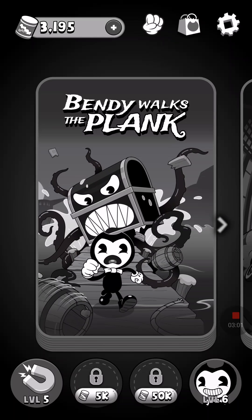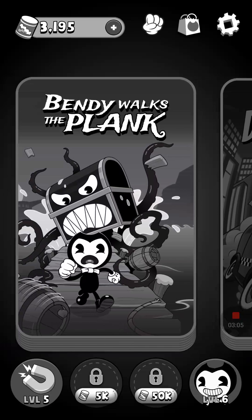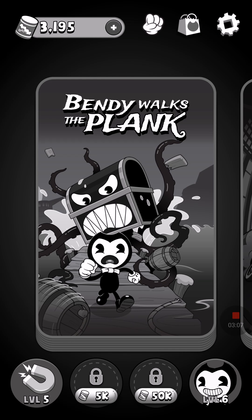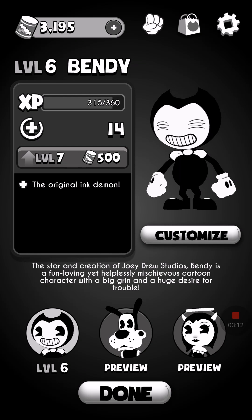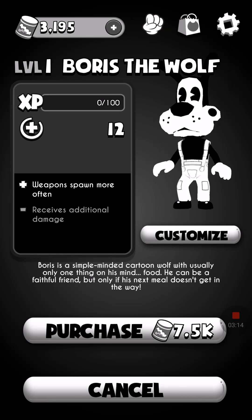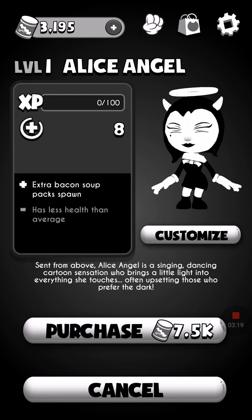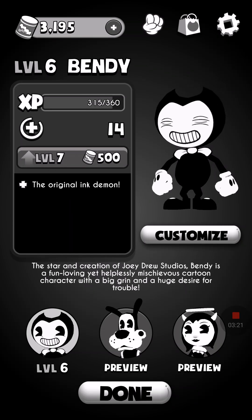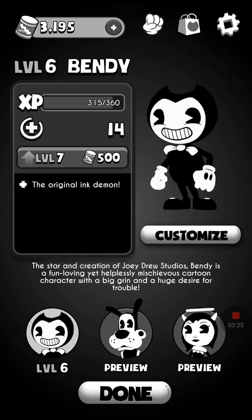They also sell merchandise and stuff here, so they've got means to make money. I would like to see the ads completely removed, just completely not even a factor, but I guess it's a fair trade for a free game. I also can choose to be other characters — Boris the Wolf starts out at 12 HP and costs 7,000 of the bacon soup.